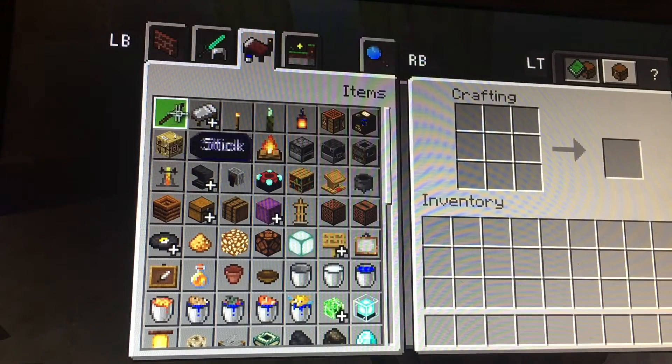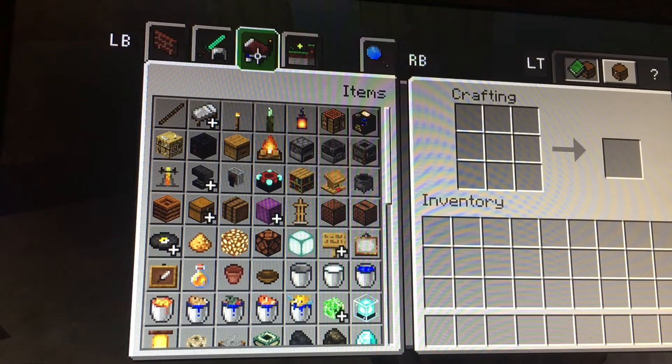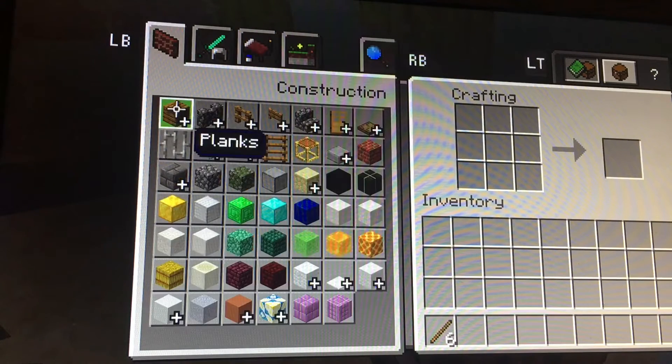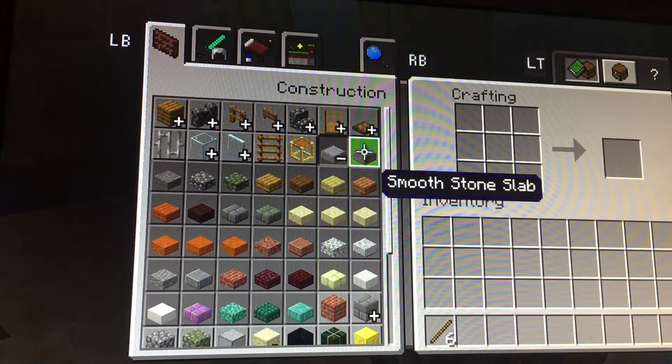This is how you craft an armor stand. So real quick, you'll need to be in the bed, the bucket, and the torch and get six sticks. Then you want to go over to the brick wall and go over to the thing called slabs. Get the first one which is a smooth stone slab.